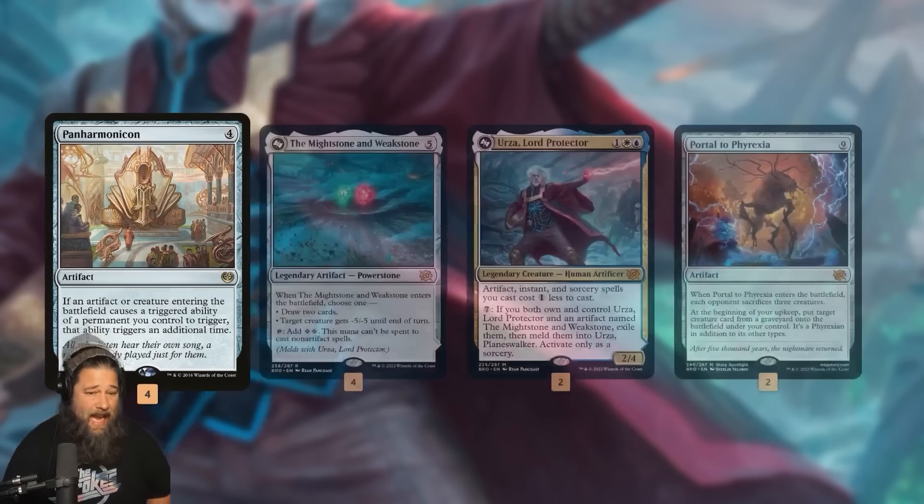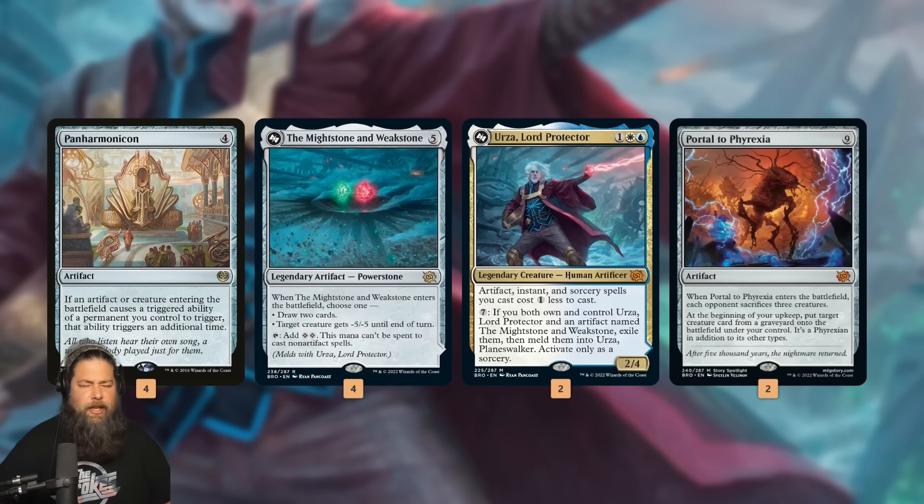Then we have the Urza-monicon plan. You're probably wondering — Urza doesn't have an ETB, why are we playing Urza with Panarmonicon? In all honesty, Urza itself is kind of mid with Panarmonicon — it does ramp us into it, but really the synergy is with the Mightstone and Weakstone. The Mightstone and Weakstone might be the best Panarmonicon card printed in several years. The challenge of Panarmonicon is you have to find a window to take off a turn to play this four-mana spell that doesn't do anything right away.